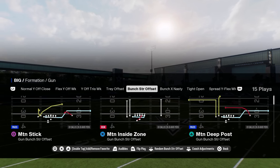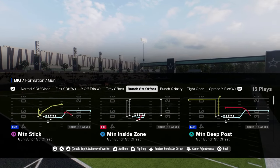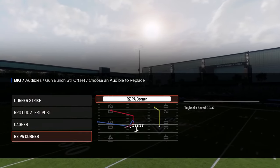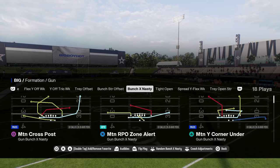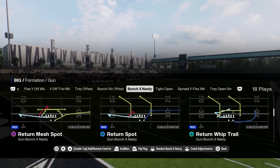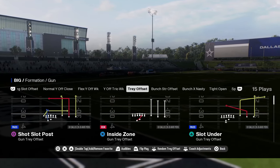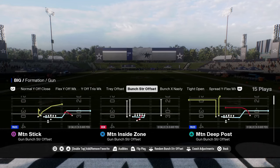Bears has the best bunch strong offset in the game — unless you want the motion play from Cardinals. This has a full bunch strong offset with flood, corner strike, the RPO duo play, the dagger, and the red zone PA corner with the C route on the outside. You basically just come out in flood and you're ready to go. It also has the motion plays. Chargers was accidentally loaded instead of Bears — trips without the bubble screen, but with a good full bunch strong with the PA play and everything you need.